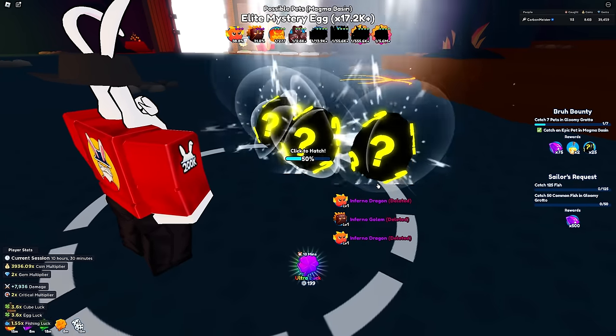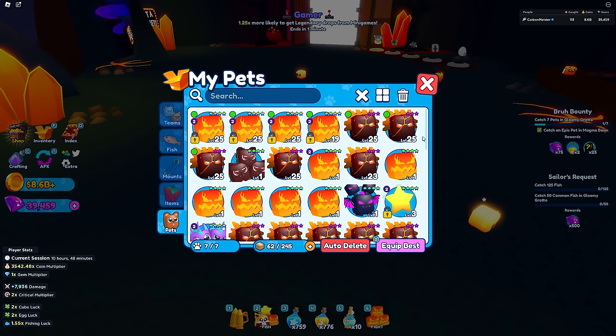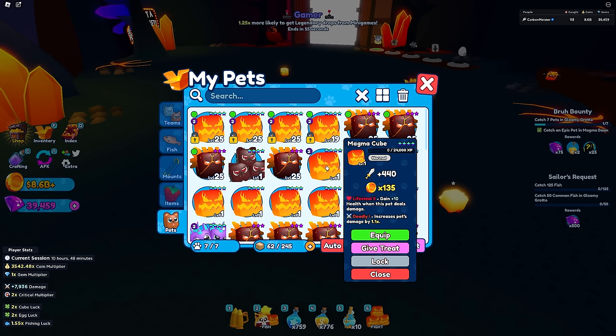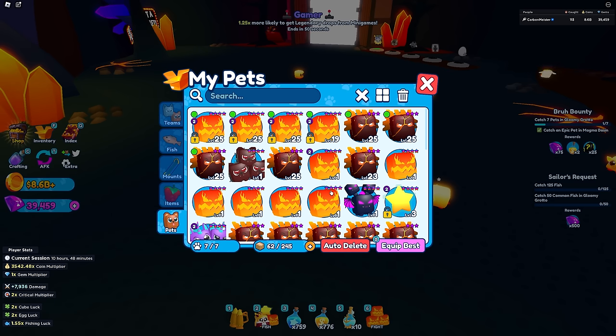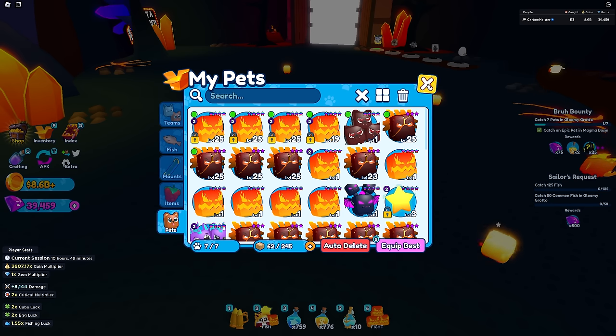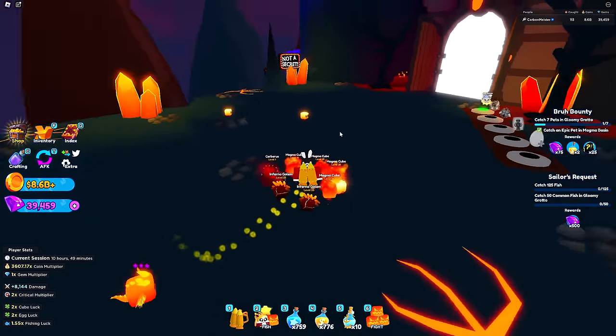About five or six hundred eggs later, this is everything we ended up getting - nothing too crazy. We got one cerberus and a total of six magma cubes, which means I should be able to have a full team of legendaries. I'll need to level these up a bit, but overall pretty decent for my first half hour of opening. I'll probably overnight-open all of these eggs.